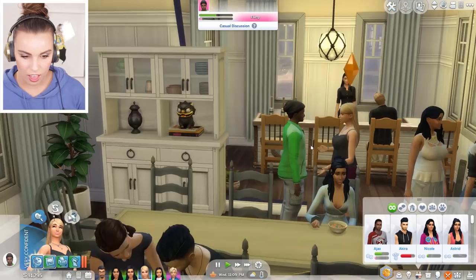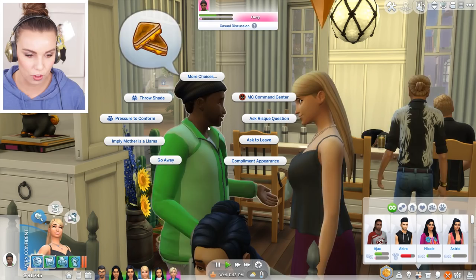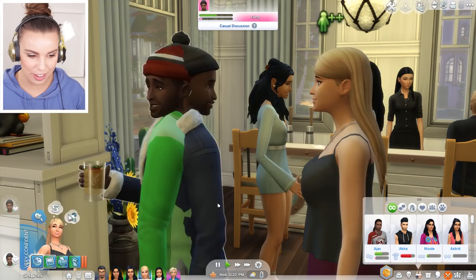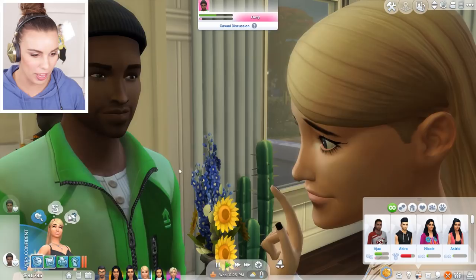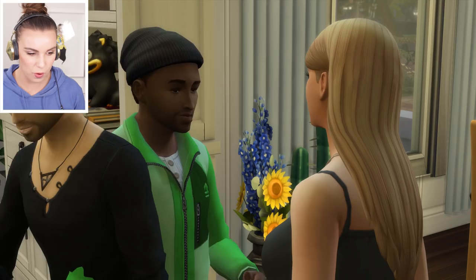Look at these guys — they're feeling flirty! Ajax is talking about food, he's talking about grilled cheese. Maybe we can compliment his appearance. His dad's right there probably wondering what's going on. Oh my gosh, look how he's looking at Lauren — he's like, you're so beautiful. He's having a little dance, trying to awkwardly dance with her but totally running into Akira. She's like: I love your jacket, it's so green!